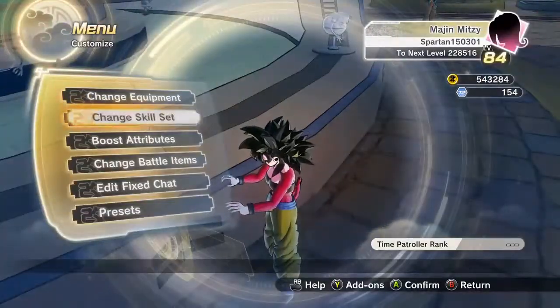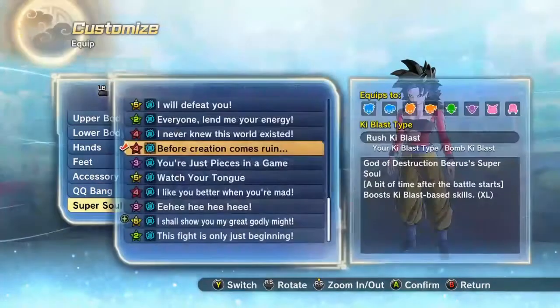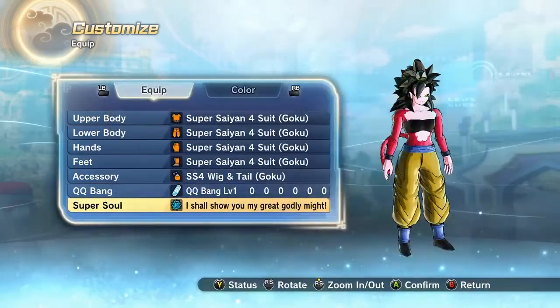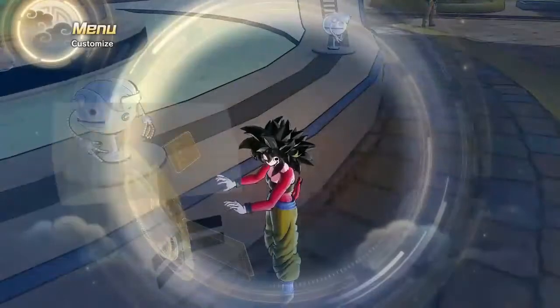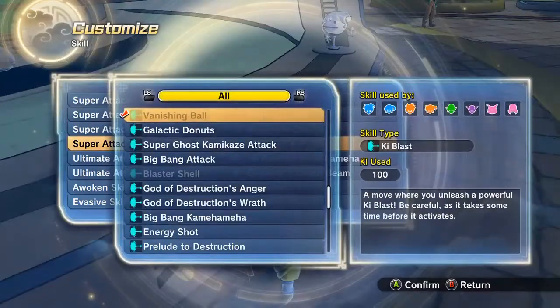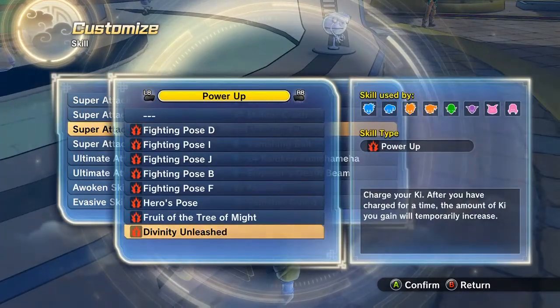I'll show you what all of those do. So there's a new transformation and some new Super Souls. There's this one, which is the Fused Zamasu one. And you also get the skill — I think it's like Divine Retribution or something. Basically it's a charging move, but it has a transformation in the middle. And here it is: Divinity Unleashed.